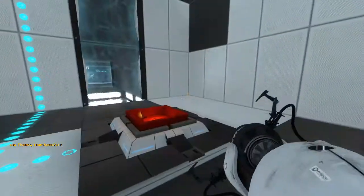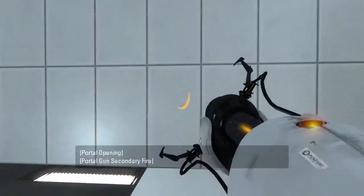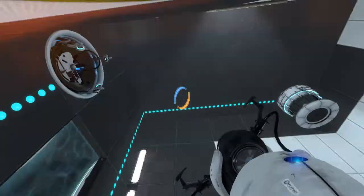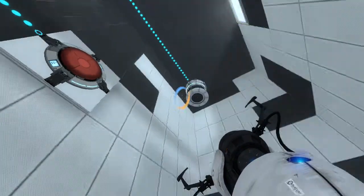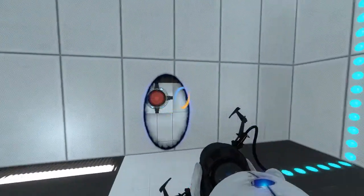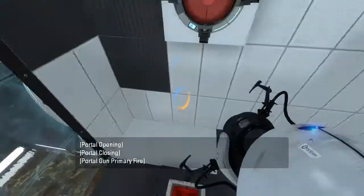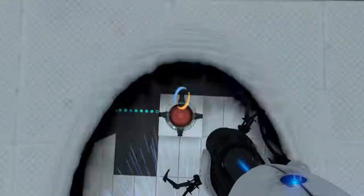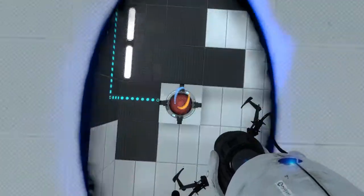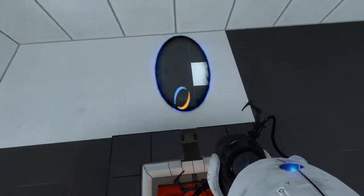Interesting smattering of portal surfaces. How do we begin? Suppose we gotta smack ourselves into the button, right? Seems like a reasonable thing to do. What would be the easiest way to do that? Almost... that almost worked. Almost. Okay, I'm making this way harder than it needs to be.